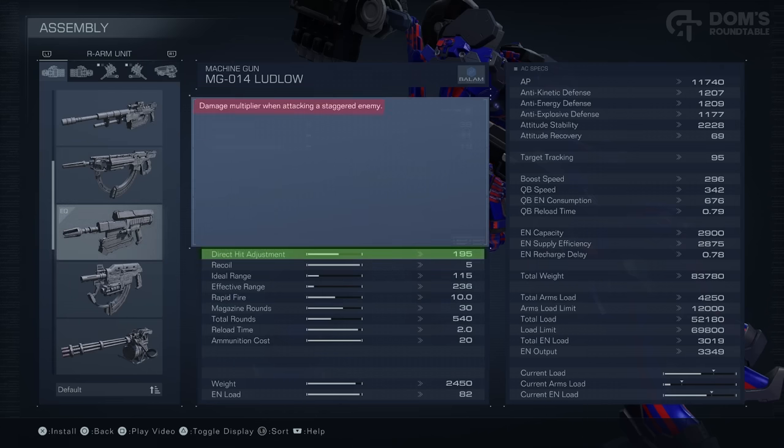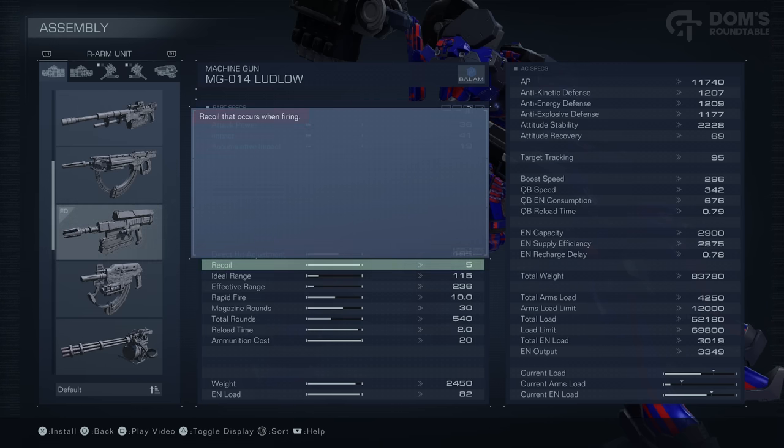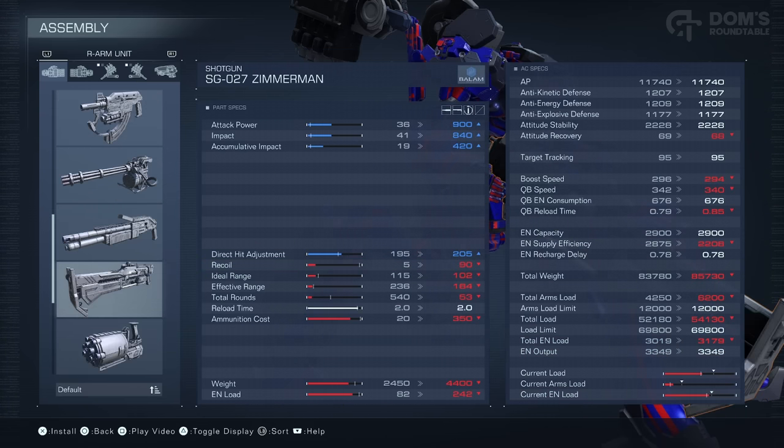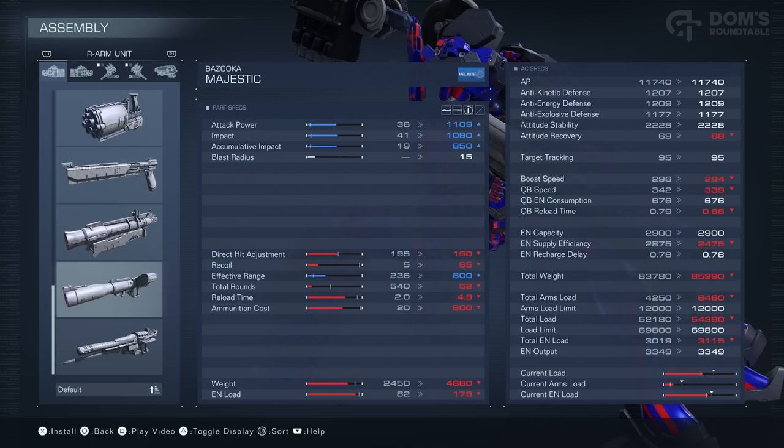Next up, you have direct hit adjustment, which is how much extra damage it deals when an enemy is staggered. This weapon deals nearly double damage when fired against a staggered enemy. You also have the amount of recoil that occurs when firing. And this can be a little bit confusing — it looks as though it's really bad because the bar's full. In fact, a full bar always means good, no matter what the stat is referring to. If we take a look at a bazooka or a rocket launcher, or even the shotguns, you can see that the recoil bar is very, very low, because there is a lot of recoil on shotguns. Also, shout out to the fact that this bazooka is called Majestic — if this isn't a Bloodborne reference, then I don't know what is.